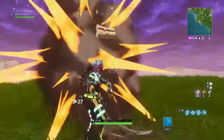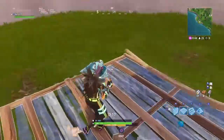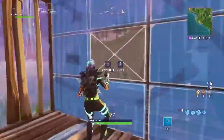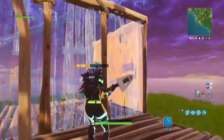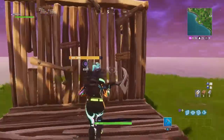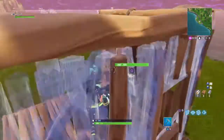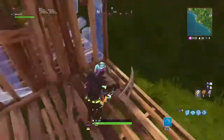So let's say someone's camping in a box and they're using a campfire. Let me get some mats to show a little demonstration of what it would look like. So if they were in a full box like this — there's no more trees to break — I would simply phase through it and either place a trap or one-pump them in the head.